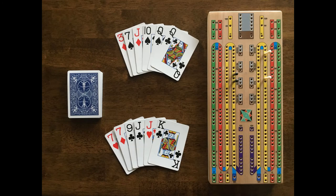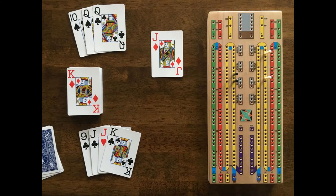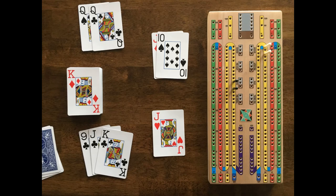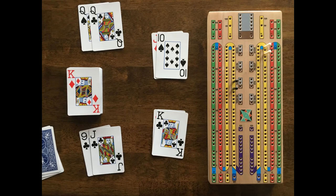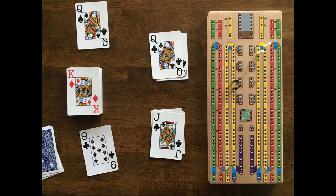White's turn to deal this round. Black is going to keep his double run and throw his 3 and his 7 into White's crib. White is going to throw a pair of 7s into his crib and hope for a 10 or a queen as a cut card. Black cuts the deck and White flips a king. Black leads with a Jack and says 10. White follows with a Jack and says '20' and scores 2 points for the pair. Black plays his 10 and says 30. White says go because he cannot play another card without going over 31. Neither can Black so he takes the single point for go. White starts a new count and plays his king and says 10. Black plays a queen and says 20. White plays a Jack and says 30 and gets 3 points for the run of 3: Jack, Queen, King.